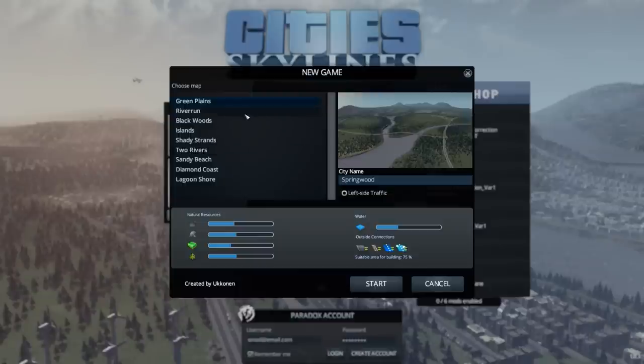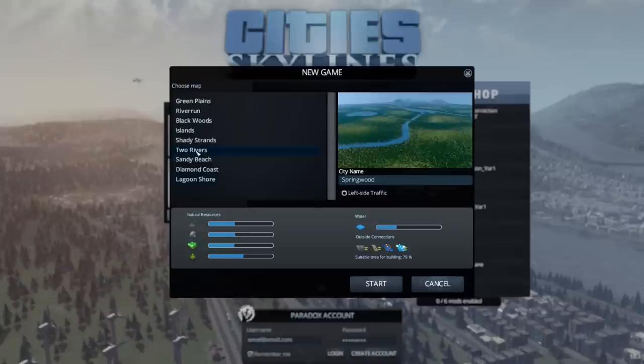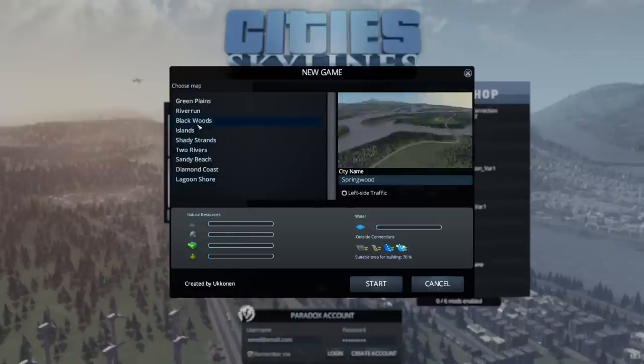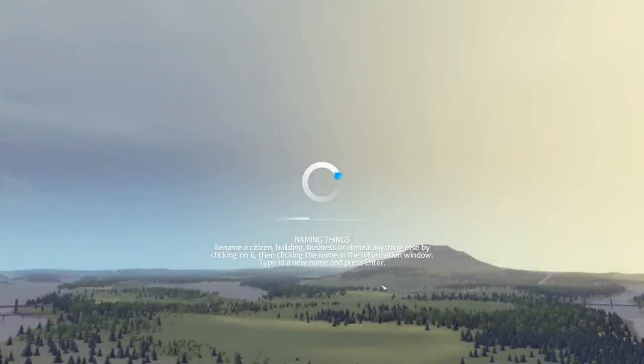I played Green Plains, Black Woods, and Two Rivers, so let's try out a different map. I kind of figured out a fairly decent starting strategy, so maybe I can replicate it. Let's see — there's Sandy Beach, it has all sorts of natural resources and outside connections. It has lots of water, only 63% habitable. Two Rivers was pretty decent but I played that already. We could try River Run — we have everything available and a lot of building space, so let's jump into the game.